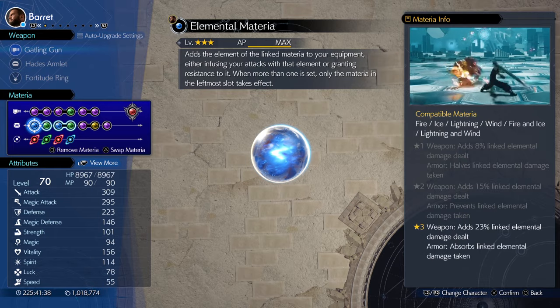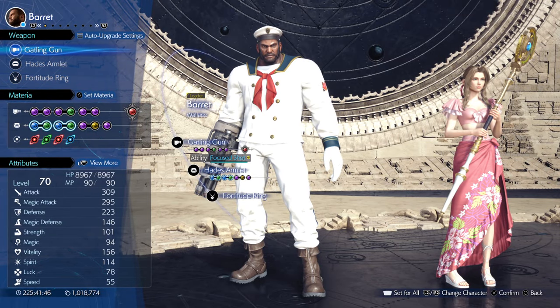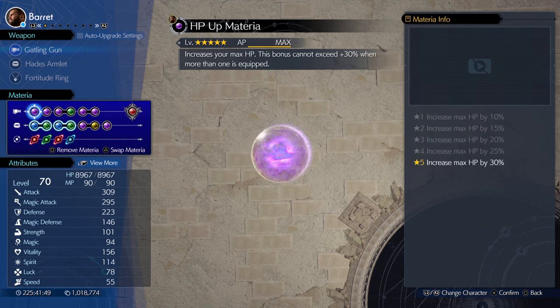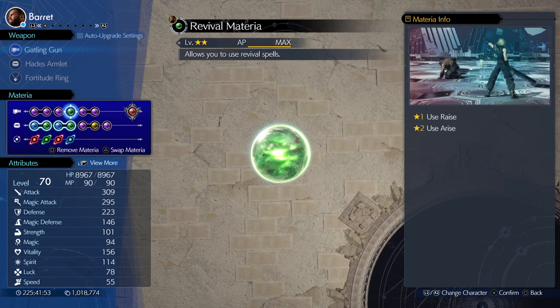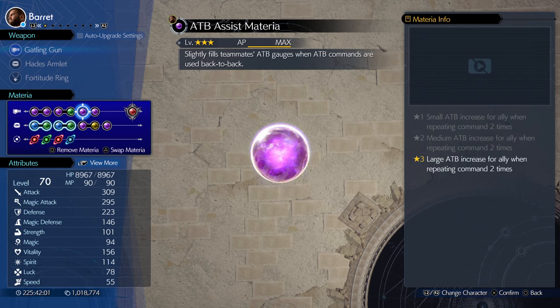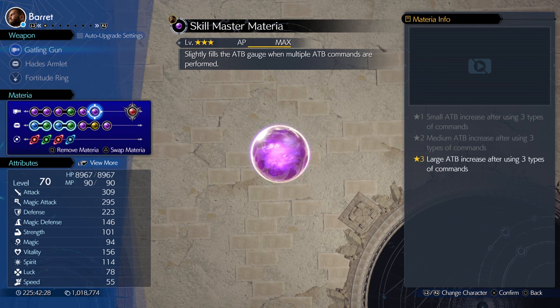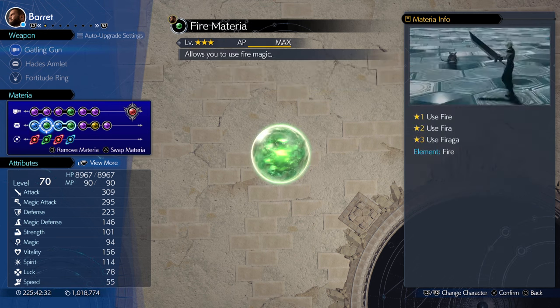With this extra MP Up, here's the build: he's got the Fortitude Ring, which gives him plus 50 magic defense and defense, Hades Armlet because he needs less materia than everyone else. Everybody has these four: HP Up, Precision Defense Focus, Surface Block, Revival just in case. ATB Assist — Barrett's really bad usually for ATB Assist because most of his skills use two ATB bars. We're going to artificially make him use one ATB bar at a time by wasting commands to generate ATB fast on other characters. Barrett is the fastest ATB generator in the game. Skill Master — every three skills he keeps an ATB bar so he can more quickly give ATB to Tifa and Aerith using ATB Assist, Elemental, and Fire.